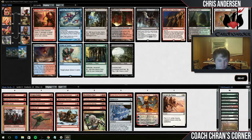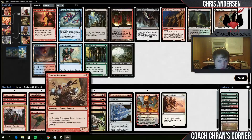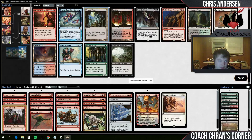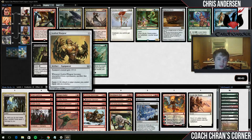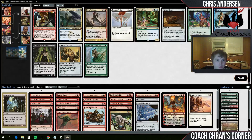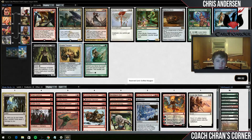Ancient Tomb also - there are nine cards I can cast off this. Tomb seems better. I think Goblin Rabblemaster is much better in this deck because there are a lot of crappy token creatures that I don't care if they die. Not interested in Firebrand Archer - Rabblemaster is much better.